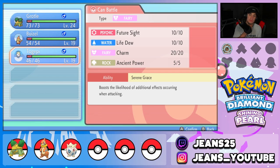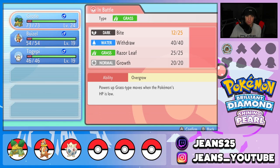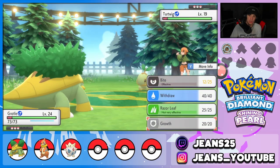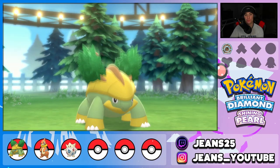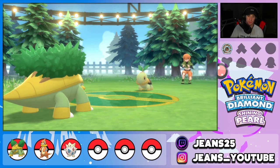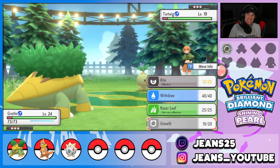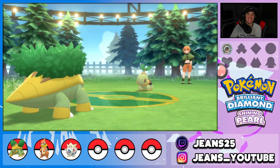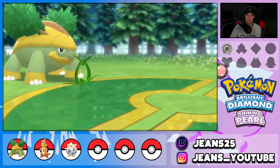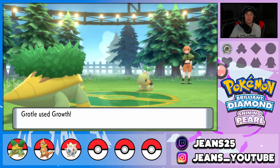Next Pokemon is Turtwig. Togepi does have Ancient Power - do I want to switch or just level up here? We're going to rip with Grotle and actually start using Growl to boost stats. I want to be ready for that Roserade, so I'll use the weaker Turtwig to set up. And this thing sets up Reflect - what?! Turtwig has Reflect, so unexpected! I'll keep boosting my stats and let the Turtwig use Grass Knot which is easy to eat.